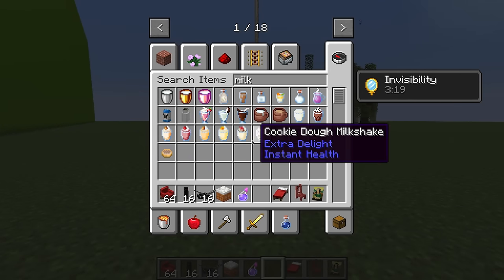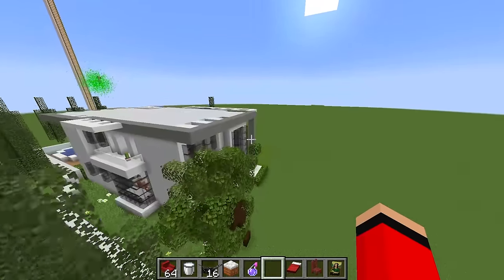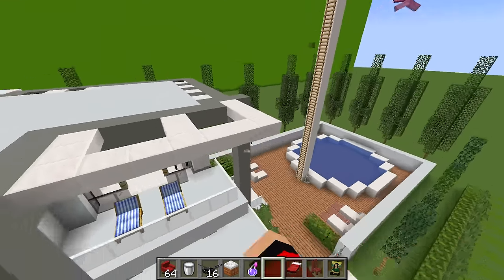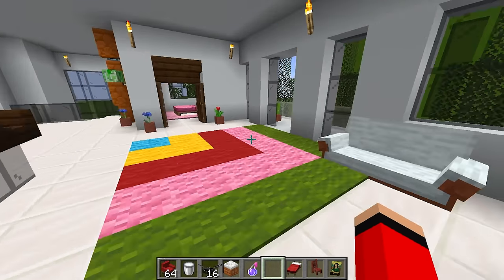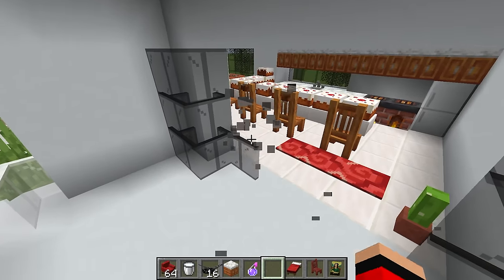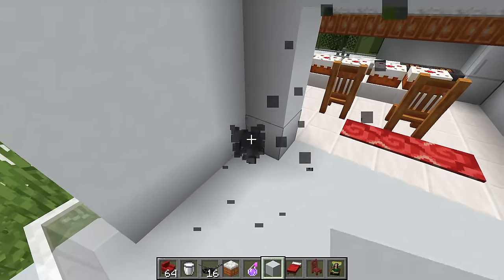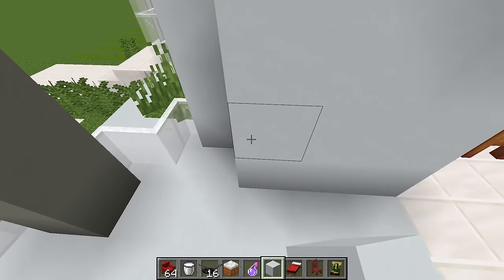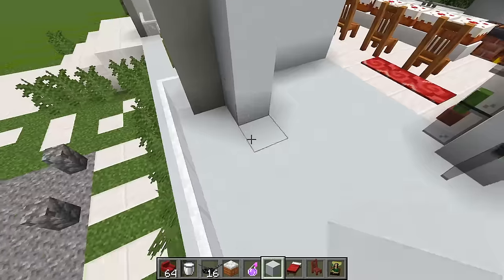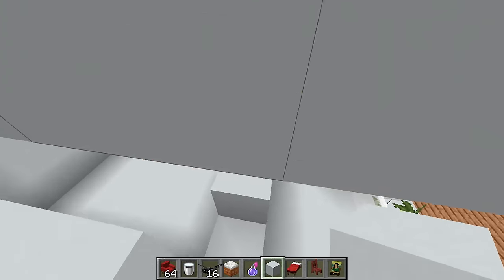I'm gonna drink some milk so we can turn back to normal. Now that I'm back to normal, Axi, we need to work on the bathroom of our house because I completely forgot about it. Where in the world would the bathroom be? I'm gonna make the bathroom right next to the kitchen so that whenever you're eating food and your tummy hurts you can just run to the bathroom.